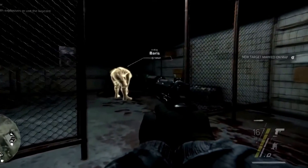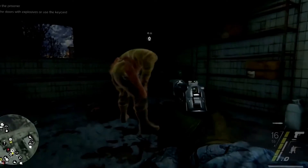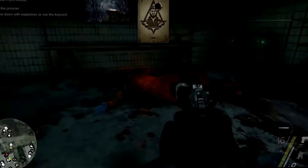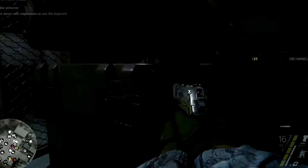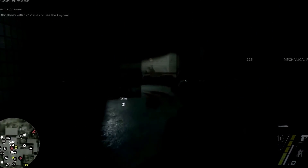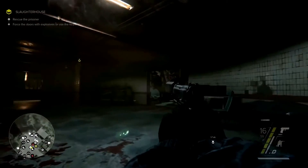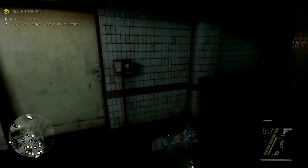Here's one of the targets off our most wanted list, who have committed the most horrendous crimes against the Georgian people. Whenever we find them, we can take them out to gain additional rewards. We have the keycard, so we can quietly enter the basement.